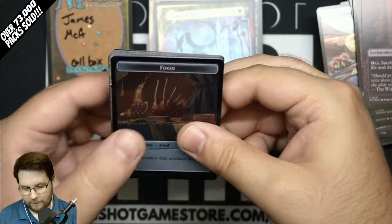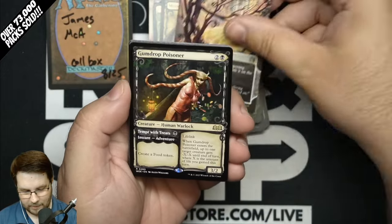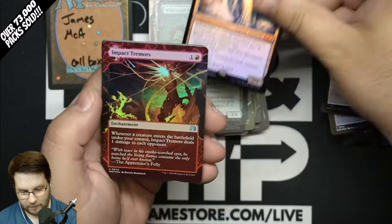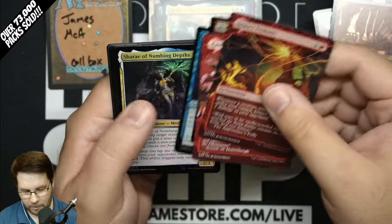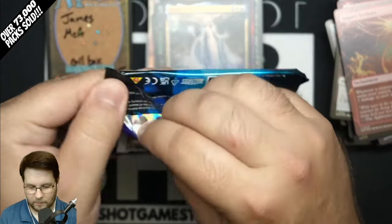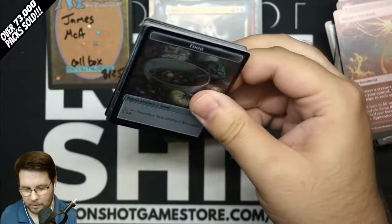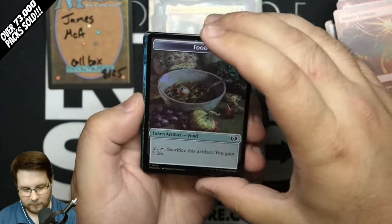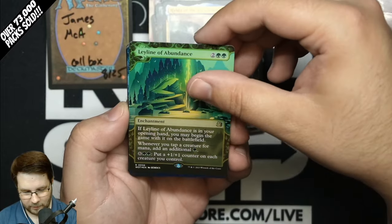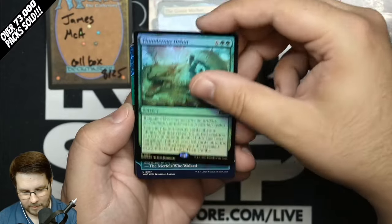What else do we have in this box for you, James? How about Mosswood Dreadknight, Leyline of Sanctity, Gumdrop Poisoner, Wildwood Mentor, and Hilda of the Icy Crown Foil Mythic, Impact Tremors, Raid Bombardment. We do early box openings so you can see what to expect from the new set. Leyline of Abundance — we do that with every set we can. And as Foretold, Decadent Dragon, Goosemother Extended, and Thunderous Debut.